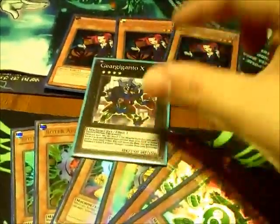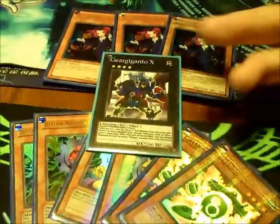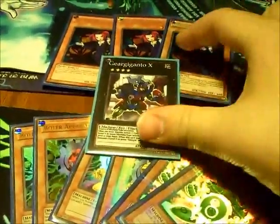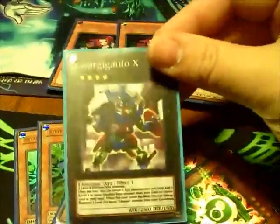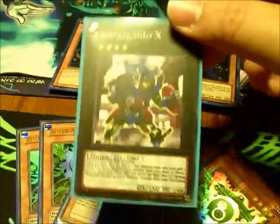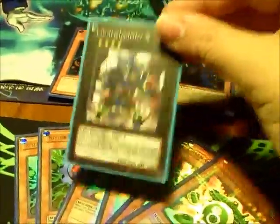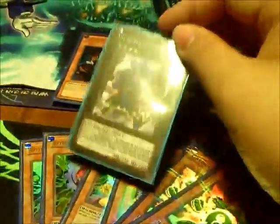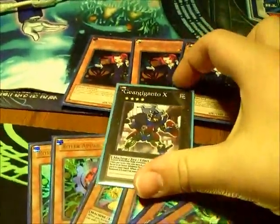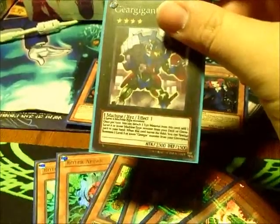This card is going to revolutionize the way gadgets work. This is an Arika I hadn't made so I could test it, but for those of you that pay attention to the OCG, Machina gadgets have spawned off the chart. It's because of Gear Giganto X. This is a Rank 4 XYZ. It requires two Level 4 machines to make — so you know, gadgets. His effect lets you detach one XYZ material and search your deck for any Level 4 machine and add it to your hand. It seems really, really, really good.